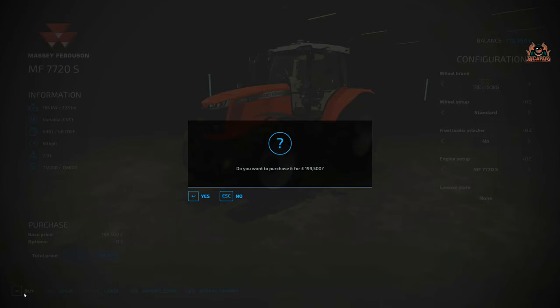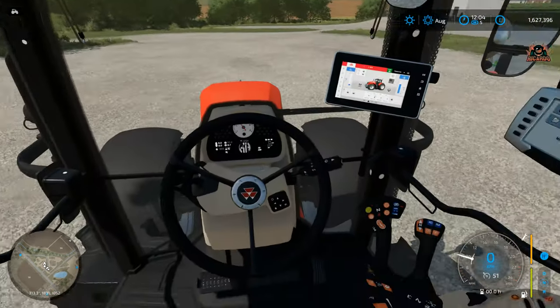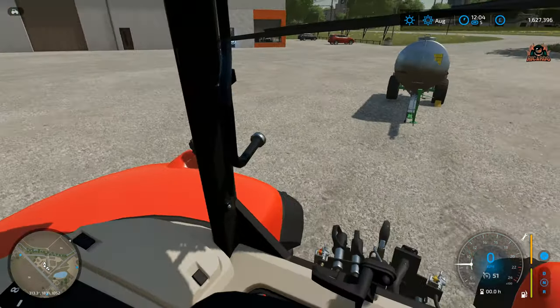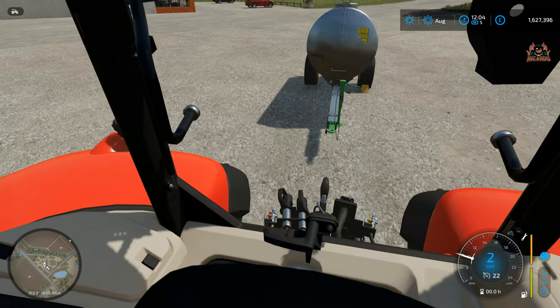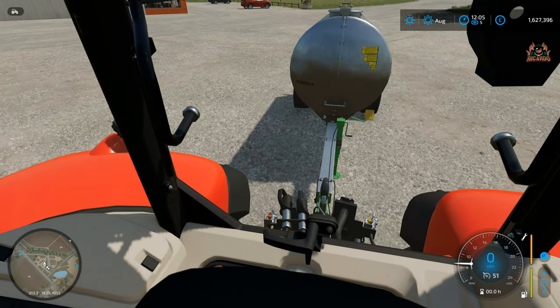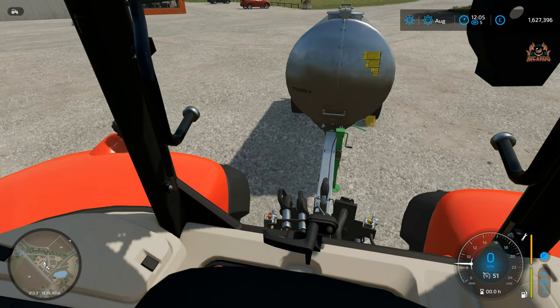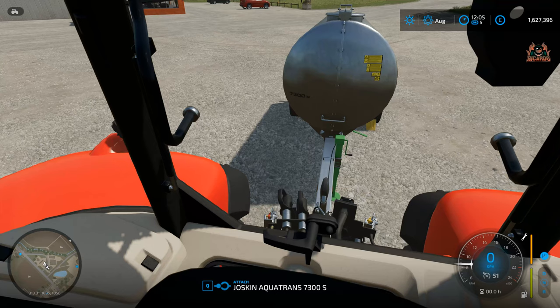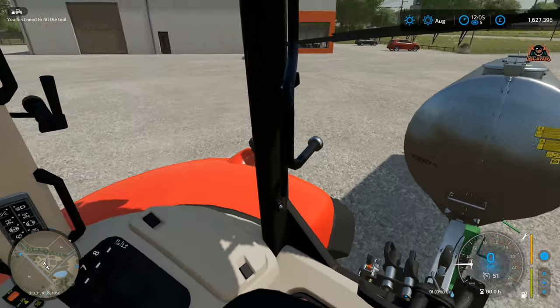With my tractor all lined up ready to go, I found it easier to hitch up the water tank from inside the cab. I really struggled with it in third-person mode, but in first-person mode looking out the back window I was able to connect to the water tank quite easily. I then got prompted to press the Q key to pick up the water tank.